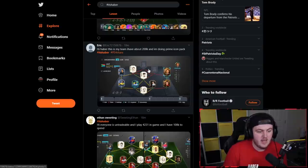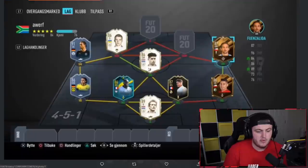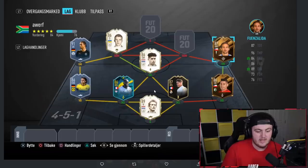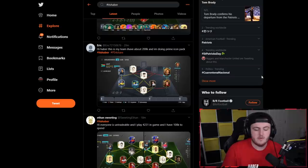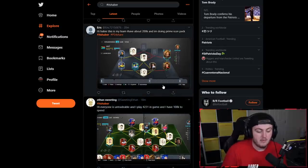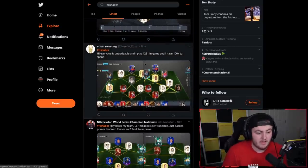Next one from Eric who says he's got about 200k and is doing the Prime Icon Pack. Eric, send me your team when you've done the Prime Icon Pack so I know what you got and we can work from there. You might get the likes of a Desai to replace Upamecano, or a Grincher, or a Prime R9. I'd say definitely complete the Prime Icon Pack and then resubmit your team so I can give you proper thoughts.